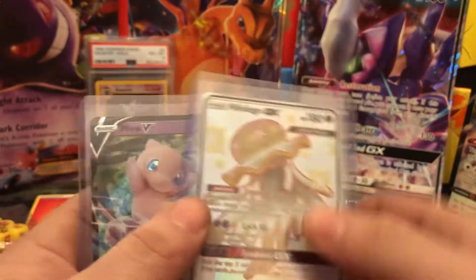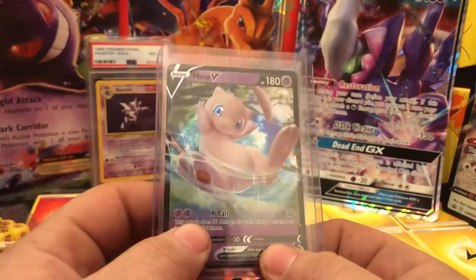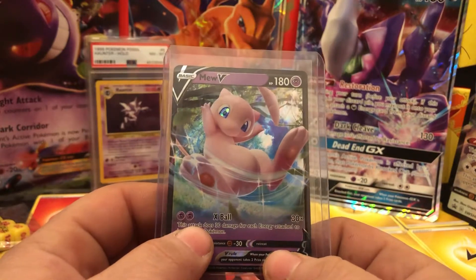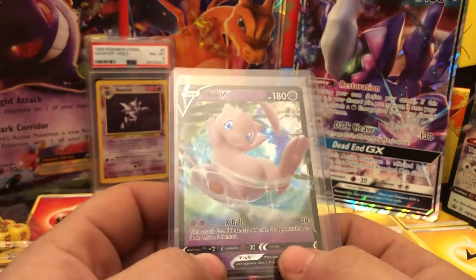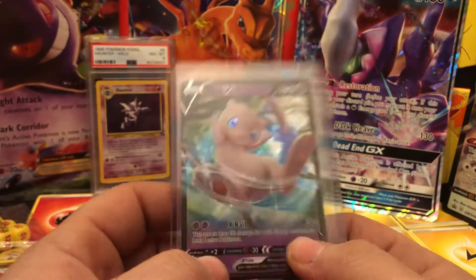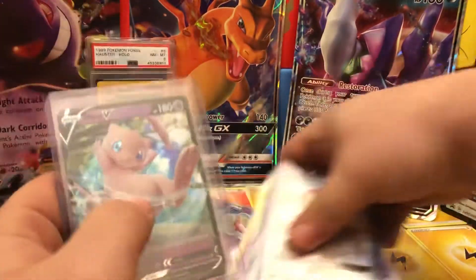This is a good return. I do have another return coming — I think it's a water type and a dark fairy type, so they're coming together. But again, this Mew — Mew is always a beautiful card.